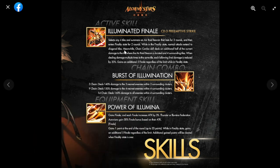She enters finality state for two rounds. While in the finality state, normal attacks extend to diagonal tiles — that's an additional ability. Meanwhile, combo skill deals an additional half of the current damage to the tile where the air raid beacon is located and the four surrounding tiles. So if this applies to any combo damage aside from hers, this is going to be very good, because once she applies the air raid beacon, damage from everyone will be applied to that tile.